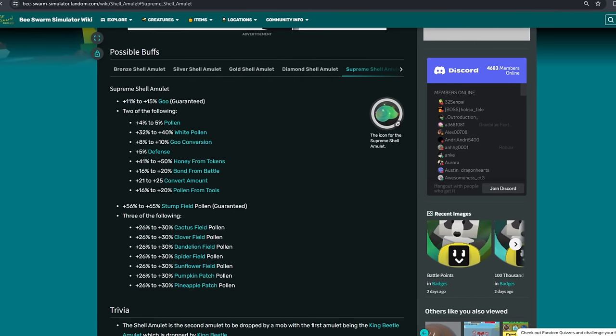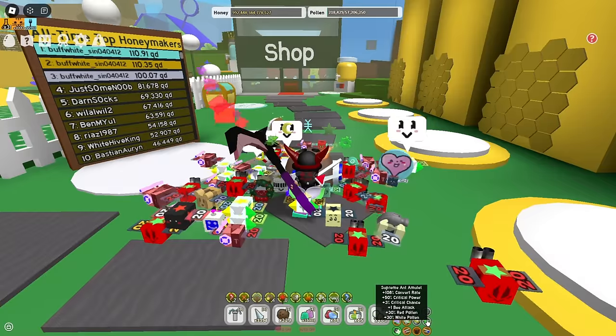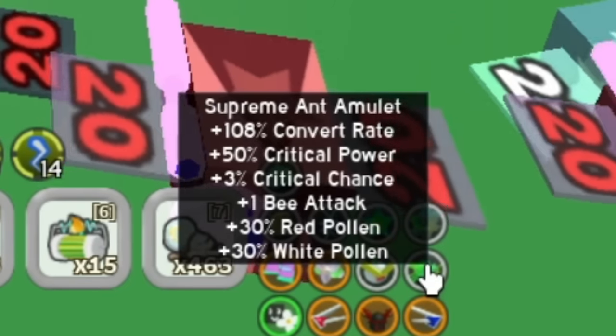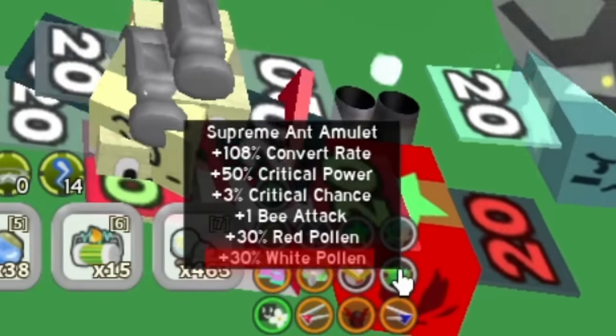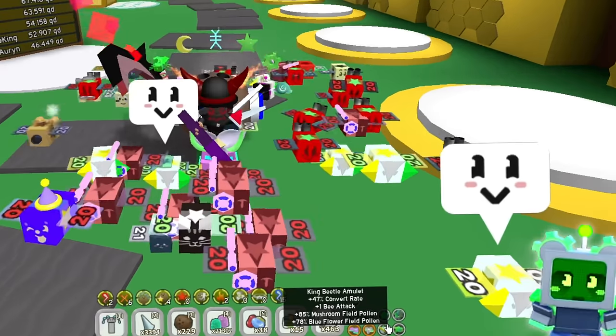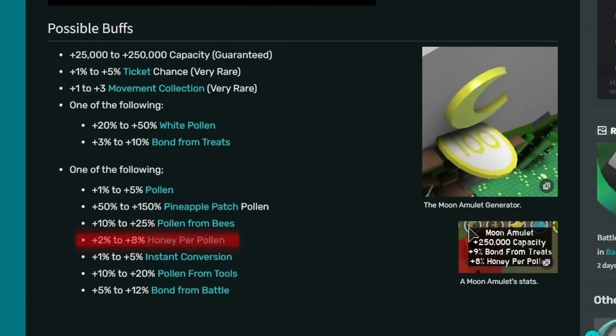Supreme Share Amulet — you can get a bunch of different stats, but out of all of them you need Goo (that's guaranteed), and also Goo Conversion and Pollen. That's not hard to get, but if you don't have that, the best thing is Convert Amount. Now, Supreme End Amulet — there is nothing much to talk about. I got a perfect amulet like 2 years ago. The buffs you need are: Convert Rate, Critical Chance, Critical Power, Red Pollen, and White Pollen. Not really hard to get. Also, you don't need exactly White Pollen here — don't focus on that. King Beeru Amulet: all you need is plus 1 Bee Attack. The fields don't matter much, but sometimes you also play Robot Challenge, so I recommend having Mushroom Field Boost. The last amulet is Moon Amulet — the best stat is plus 8% Honey Per Pollen. If you don't have a lot of Moon Charms, try to get at least Instant Conversion.